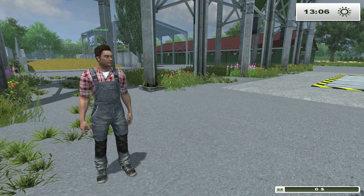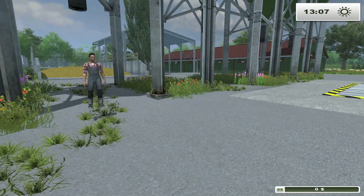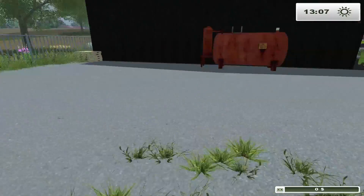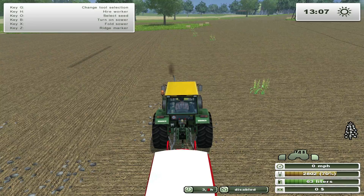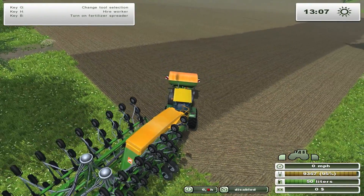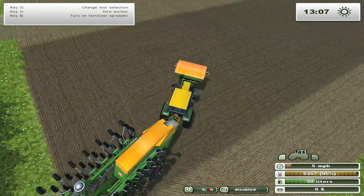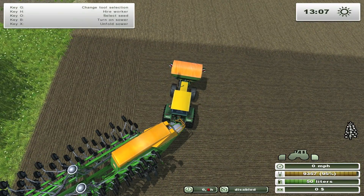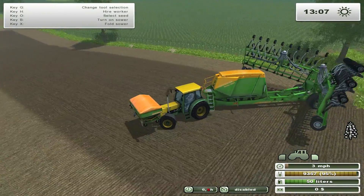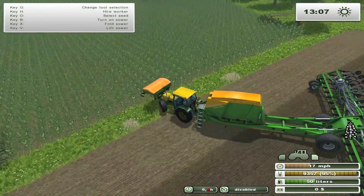Hey guys, welcome back to Farming Simulator 2013 on the Drysten first map with me Brad and Thomas. We're just kind of picking up from where we left off in the last episode. I need to unfold my seeder here, so we're gonna get right to work this episode. I'm getting mad at my gigantic Amazon seeder because it's too long, it's too big.